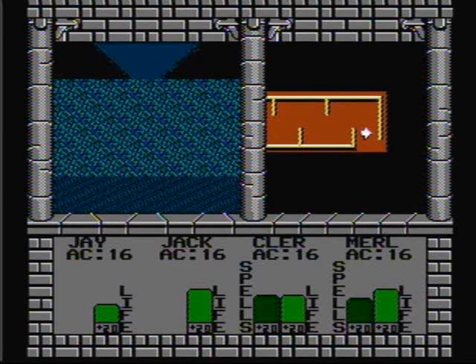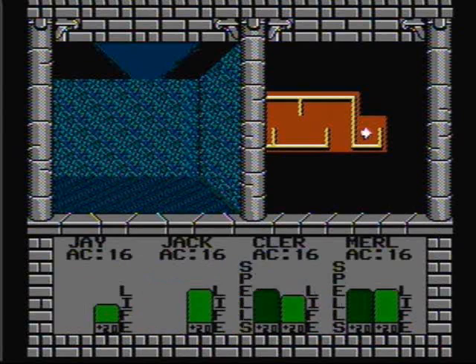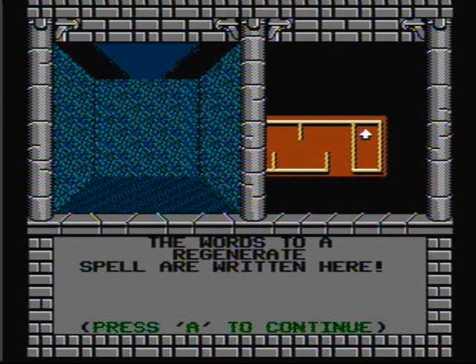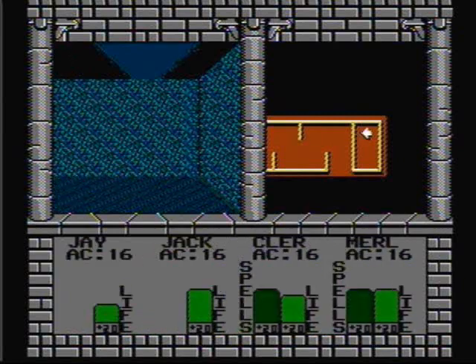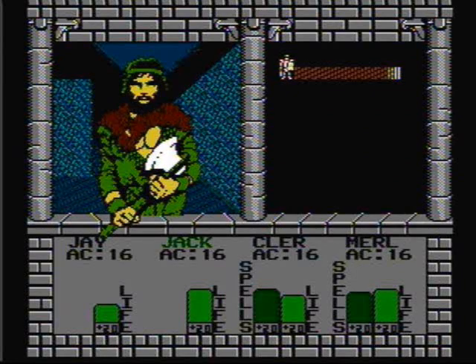Now let's pass through this wall and see what's on the other side. Magic fountain — magicians may drink and replenish all their magic points. Awesome. The words to a regenerate spell are written here. That spell might come in handy — it will heal somebody completely. A lonely old barbarian, you're gonna get your ass whooped.